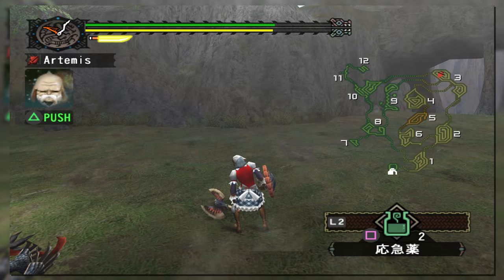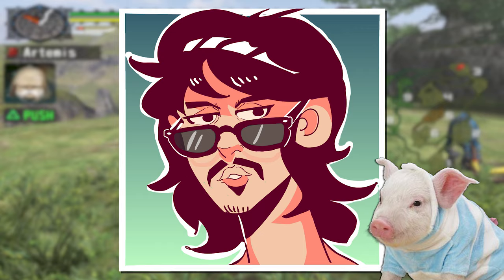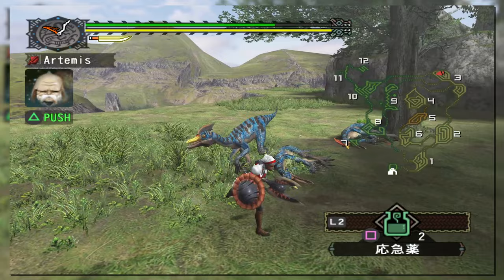While sword and shield on paper seems not particularly great, the inherent clunkiness and brokenness of Monster Hunter 1 allowed it to shine alongside other powerful weapons like the lance. And while you might think the weapon can use items while unsheathed — that's actually a staple feature of sword and shield — it wasn't added into the series until generation 2.